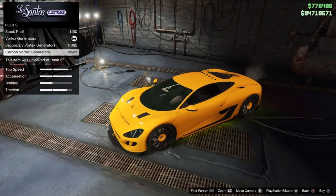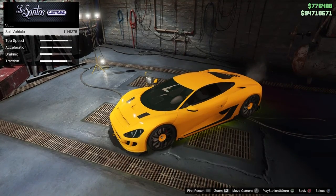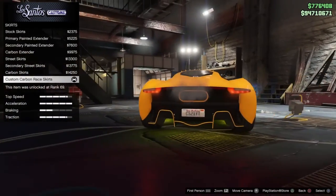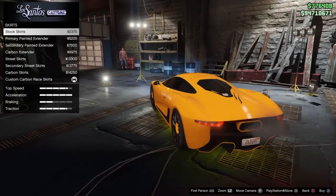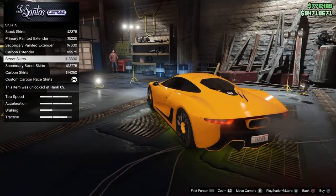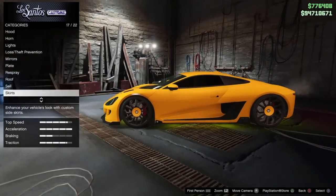The hood changes a bit around the intakes. The trim is of course all your padding in here. The crew emblem goes right there on the door — pretty insignificant. We also got the roof: stock vortex generators, secondary vortex generators, and carbon vortex generators — so you can have them on or off. Then skirts: custom, carbon, race skirts, and stock skirts — it doesn't add too much really. We also got a fin and a smaller one up front.